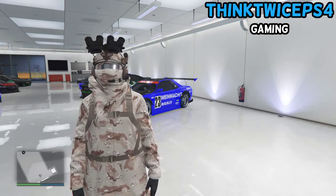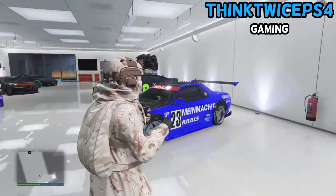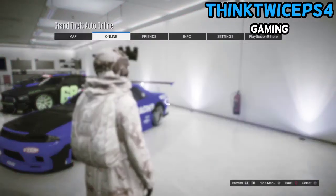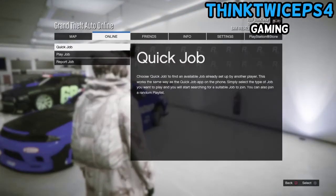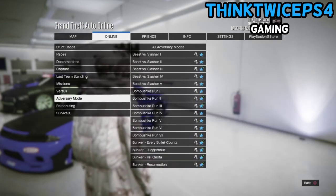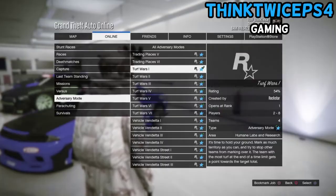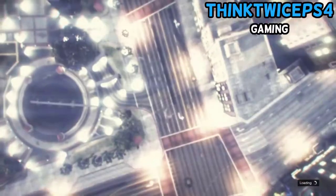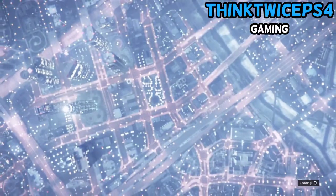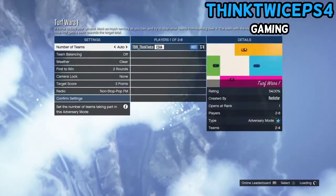To begin with today's glitch, go ahead and press pause, go to Online, go to Jobs, go to Play Job, Rockstar Created, go to Adversary Mode. You can go down to the very bottom to Turf Wars and start up the very first one.